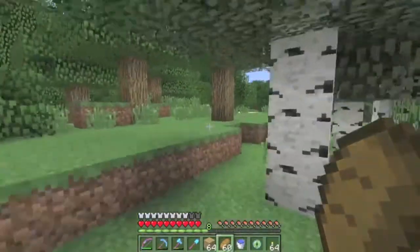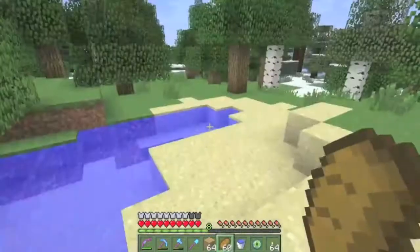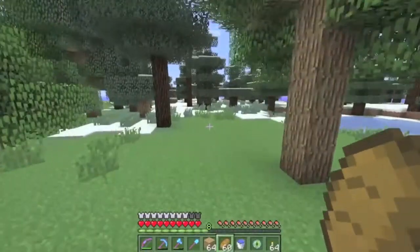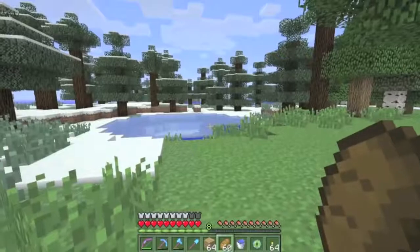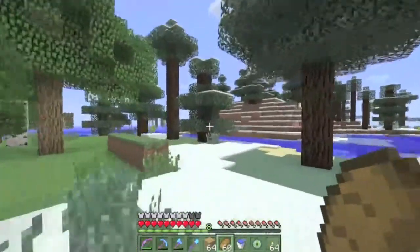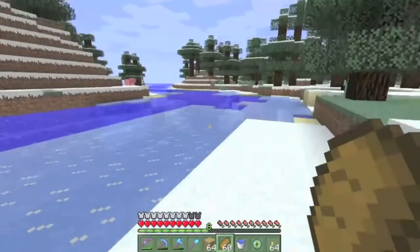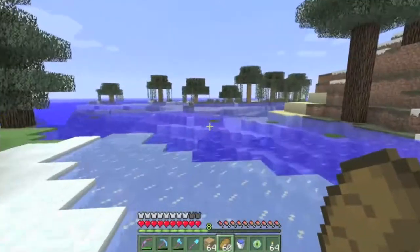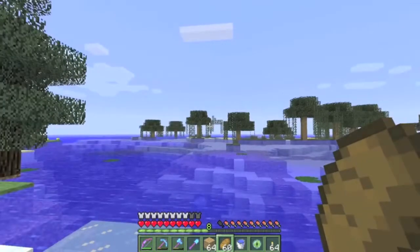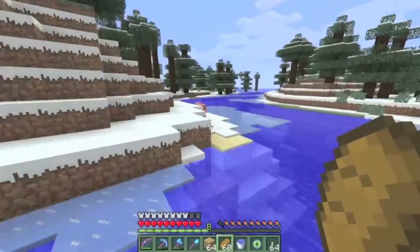We are in a normal forest now. I will not try to tame a cat this episode - that might be next episode. I don't have any fish; I don't think I ever made a fishing rod. Let's go along the biome borders - seems like the best way. Oh, is this a river? This is not a river at all though. Another swamp.